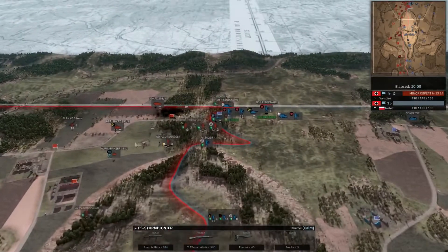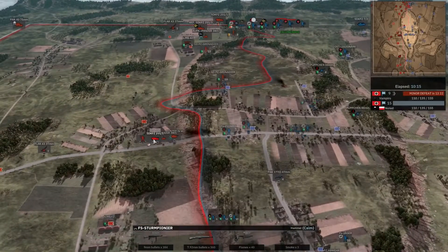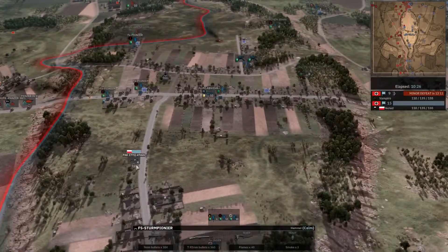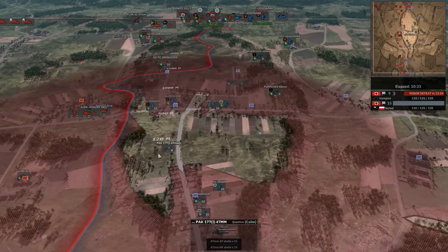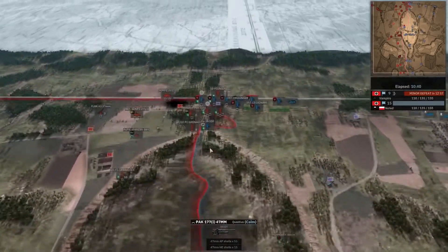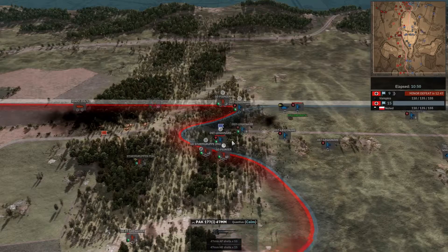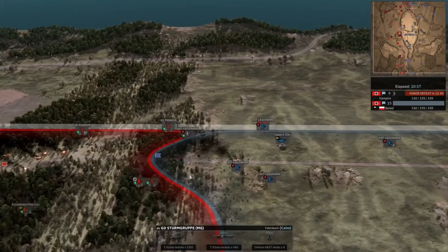I did withdraw the SDKFZ though. Reinforcements are coming in here with some pioneers to maybe counter-push. There's this very fast PAK now — where is it going? Here, to have a good line of sight for side shots and still be far enough away. Very good positioning. Now they should easily defeat the Ost-Legionäre. They are for whatever reason not fighting, so I'm moving them forward — they go down.